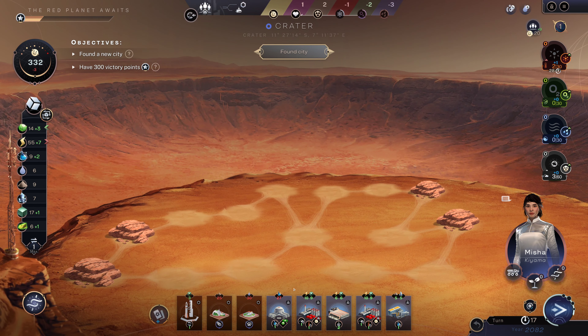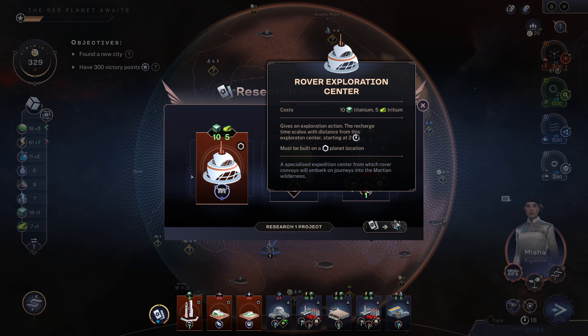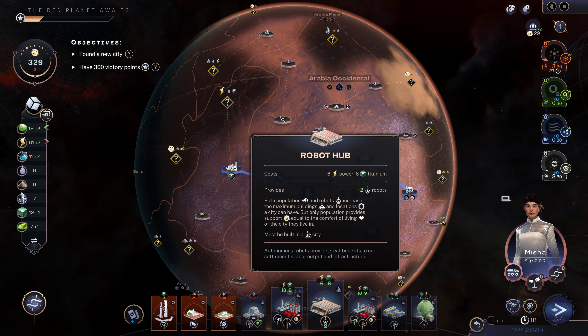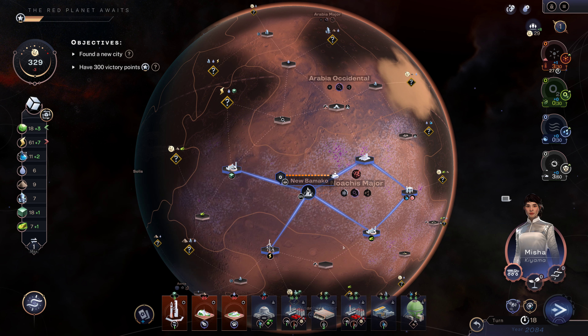I'm starting to run out of space here — we can only hold on to eight cards at once. I really do want to get that one nitrate for every three population, so that would be good. Our rover exploration center — that's pretty good. I've got one, two, three, four, five, six, seven, eight, nine — I'm gonna have to toss something.